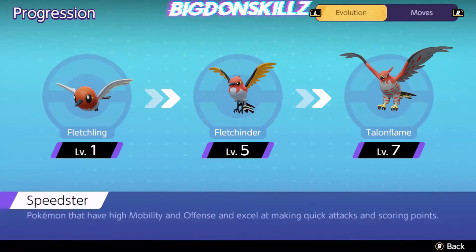Talonflame is classified as a speedster. It starts off as Fletchling at level one, evolving into Fletchinder at level five, and then finally Talonflame at level seven. He has a fairly fast and consistent evolution chain, so you won't have a problem reaching those later levels. This makes him an ideal candidate for jungling because he can level up very fast and be very strong early on.